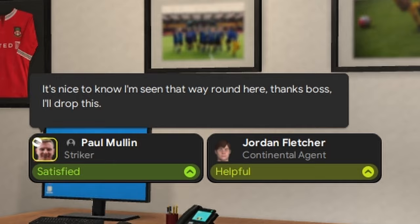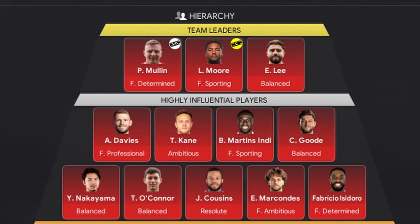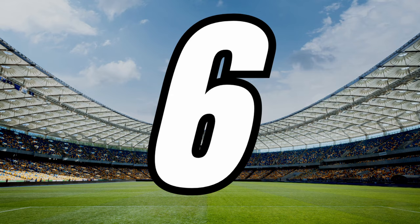So before entering a player dialogue, always check the hierarchy page to see if the player is a team leader or highly influential player. If he is, you've got your free way out.